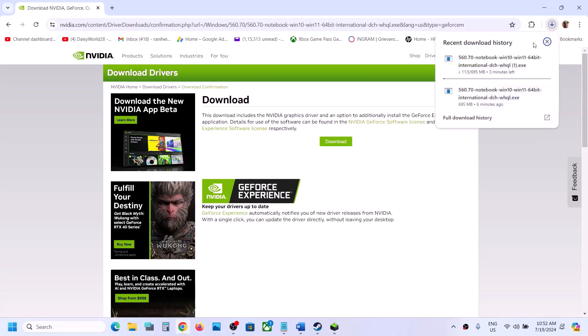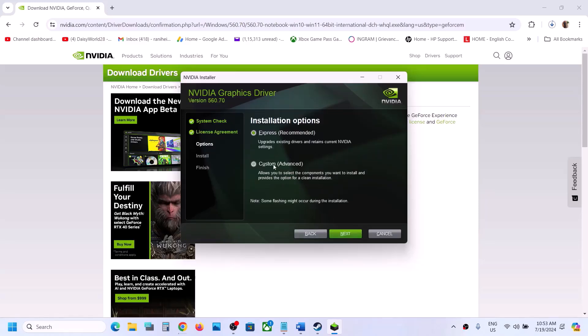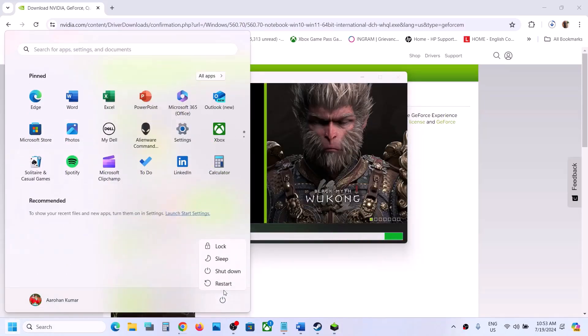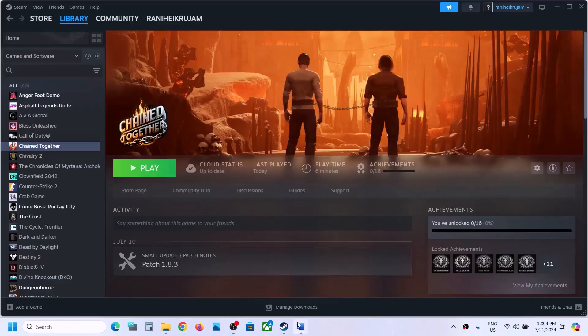Once the download is complete, run the EXE file. Click Agree and Continue, then put a check on Custom and click Next. Put a check on the box which says Perform a Clean Installation — make sure you check that — then click Next and let the installation complete. After installation, restart your computer and then launch the game and check.